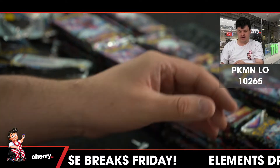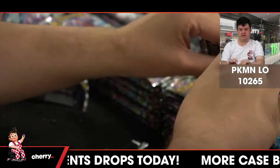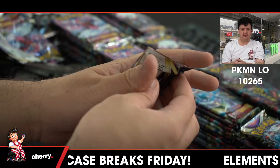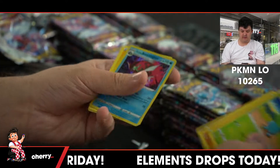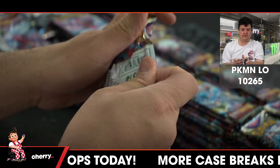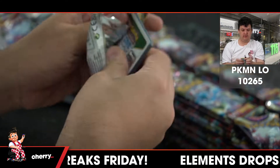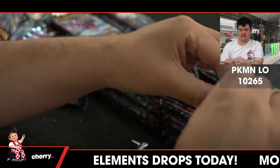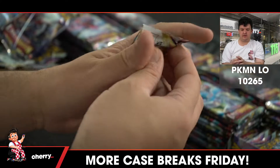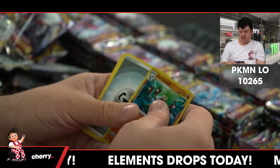Radiant Gardevoir. Swanna reverse. Electrike reverse holo. Gengar, Basculegion. Parish reverse holo. Machoke reverse. Metang reverse. Charizard Trainer Gallery, Barbaracle holo.